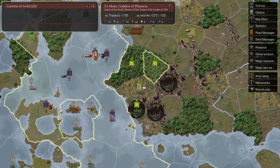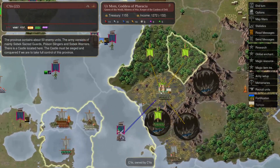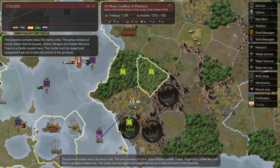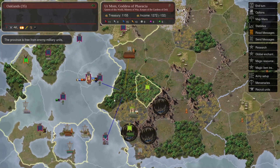We can see Satis in this little cavern system here, which is really cool. He was not satisfied with his starting location at all. But he has now pushed my dominion out of here in Oaklands.